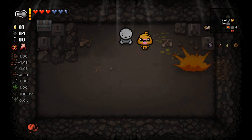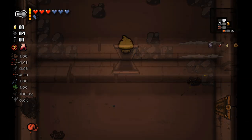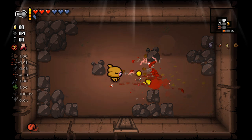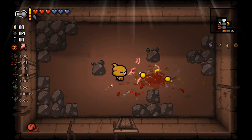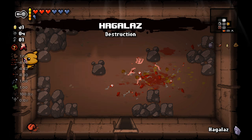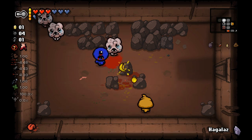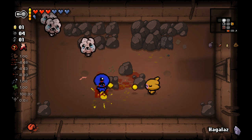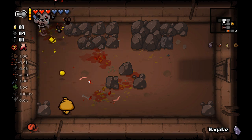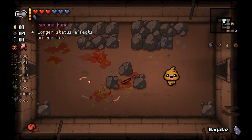There is a Tinted Rock there for another Soul Heart, which is wonderful. I only have one coin, so it's not really worthwhile to go into my shop right now. I am thus far feeling confident that this run is going to be okay. There is the Hagalaz rune which I just unlocked — might as well use it in this room with the Tinted Rock right here. Should I use Flush on this champion? Probably not. The flies that champion dropped are good enough to deal with the nasties of this room.